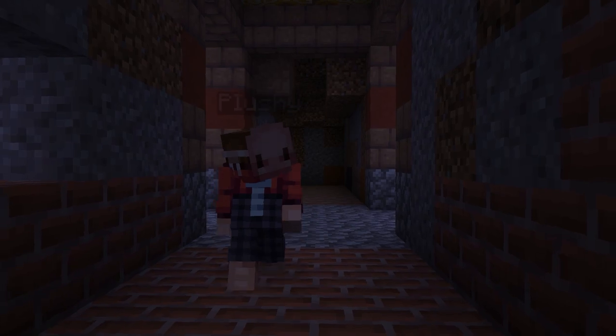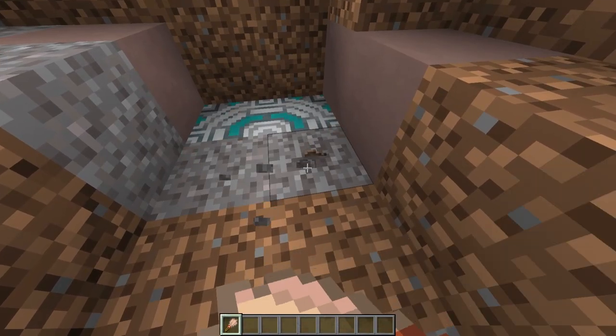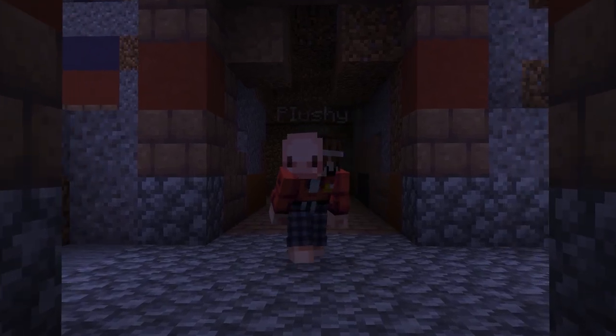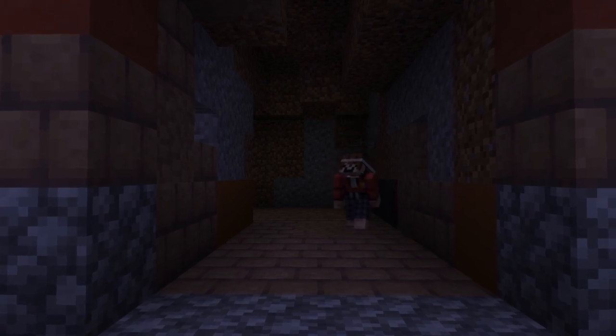Going back to talking about Trail Ruins, you can actually find some more secret loot there. By brushing off Suspicious Sand, you can find four secret Armor Trims — that being the Wayfinder, Shaper, Host, and the Raiser Armor Trim — making the Trail Ruins the structure with the most Armor Trims in the game. So if you're ever in need of Armor Trims, the Trail Ruins may just be your best bet.